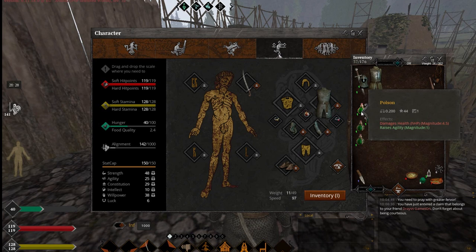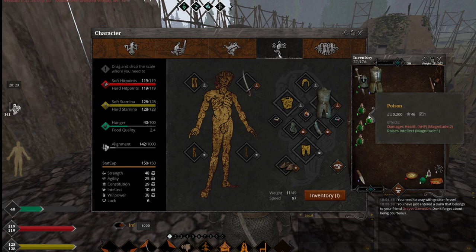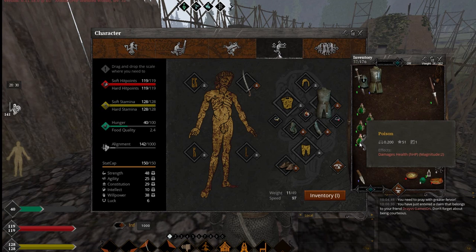What does magnitude and quality determine? Quality determines how long poison will last and magnitude determines how much damage it will deal each second. It isn't as straightforward as other potions — magnitude doesn't mean 2 per second, it means much more. For example, this poison with 51 quality and 2 magnitude should last about 10 seconds and deal about 50 hard HP damage in those 10 seconds. This is how freaking effective it is.